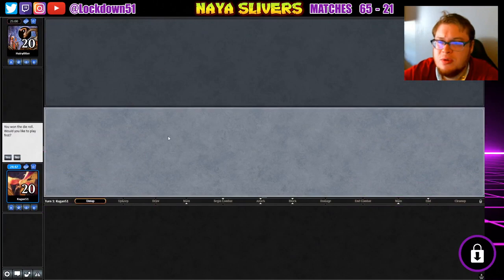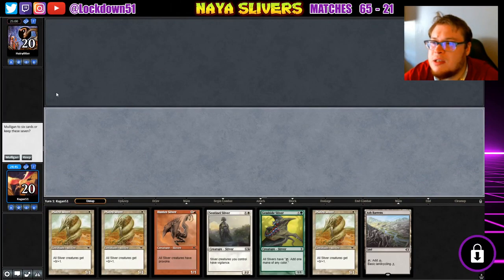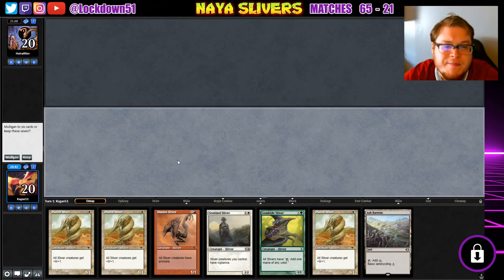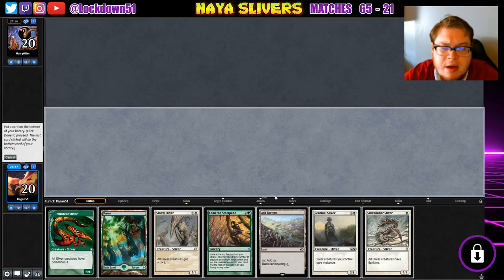Welcome back everybody, it's time to lock down some Naya Slivers. We won the die roll. We're up against the Hairy Otter with an unkeepable hand — pretty tragic. I like this hand otherwise, but we'll keep this.